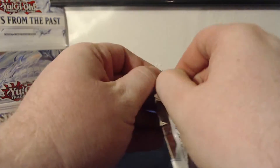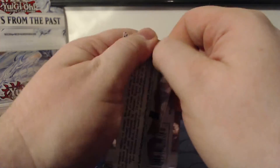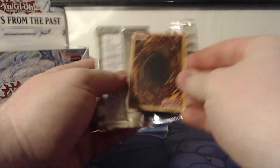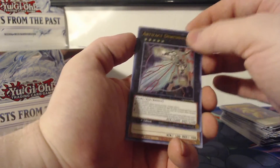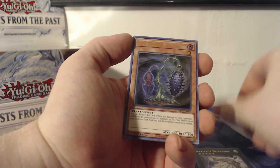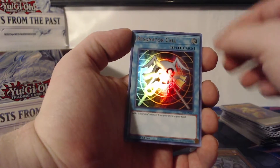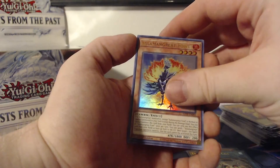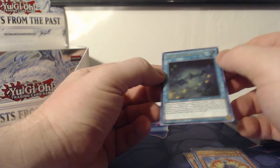Last pack — if there is any time to get a Ghost Rare, this would be it. Let's see if I get lucky today. Artifact Durandal, Evil Thorn, Resonator Call, Salamangreat Foul, and a Starry Night Sky. No luck today.